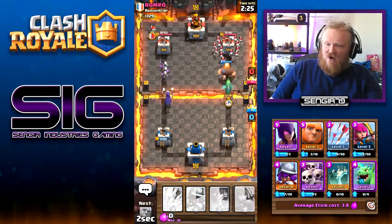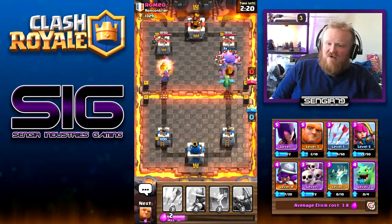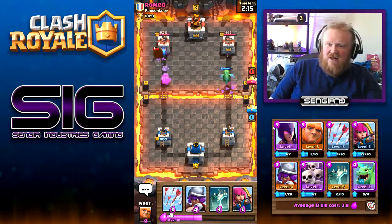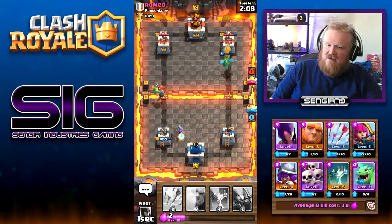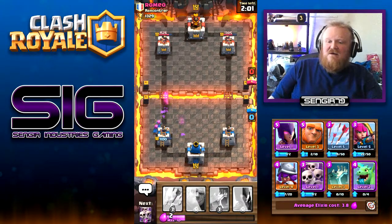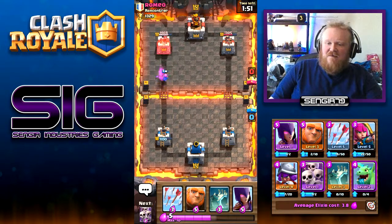We'll get that baby dragon down to hopefully kill most of these skeletons — probably not going to work that well. The giant managed to get a hit, skeletons will go down. We'll get a musketeer to help out, and some archers as well. Baby dragon's down, the bomber didn't get any hits off, and we've still got archers going in — that's great.